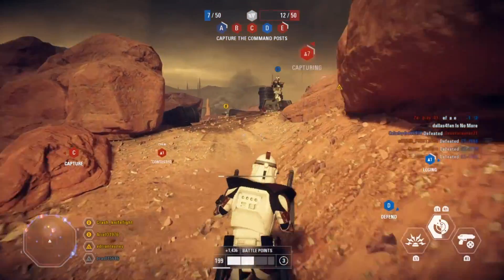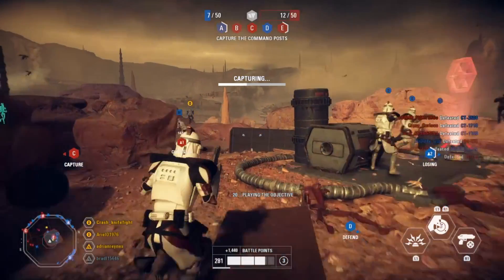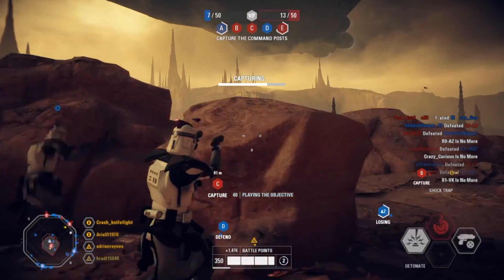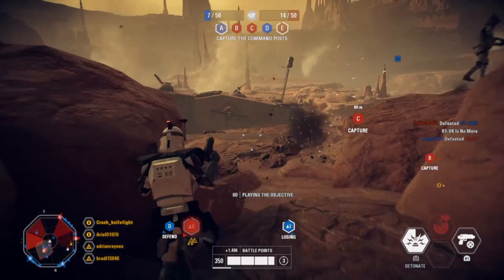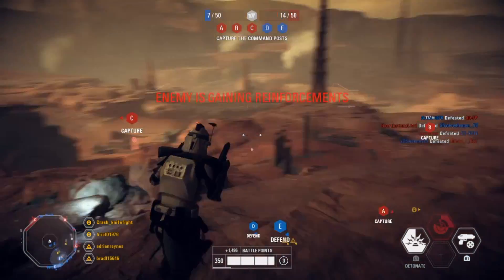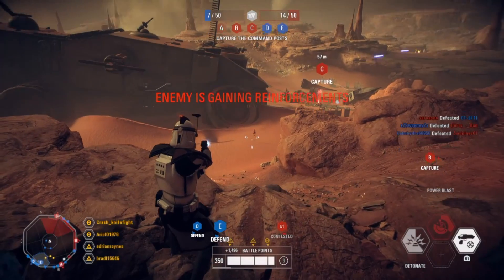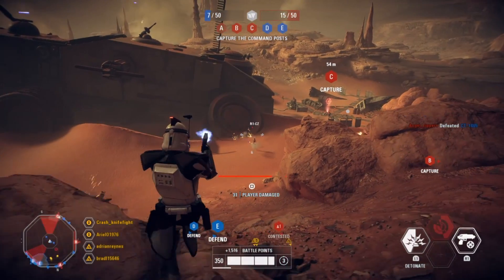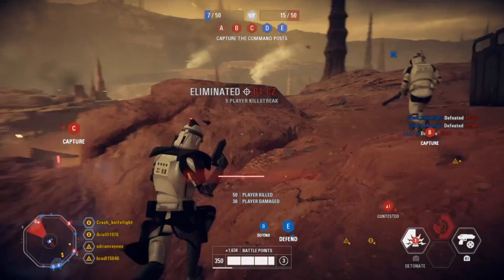I understand why the developers went with Bossk instead of Palpatine. On paper it seems balanced because you have three lightsaber users on each side and one blaster user. But you have to consider that the environment here may be favoring the heroes a bit more. Those two options of removing the Wookiees and swapping in Palpatine will require minimal effort to at least give it a try.